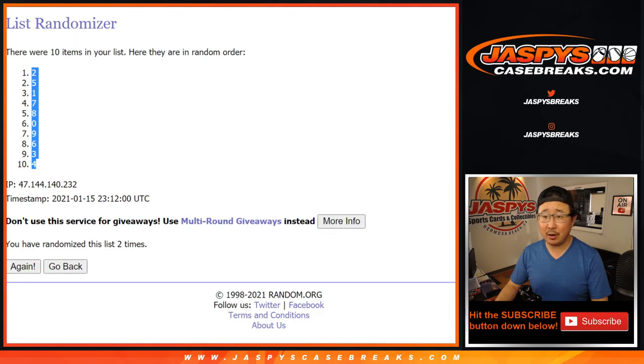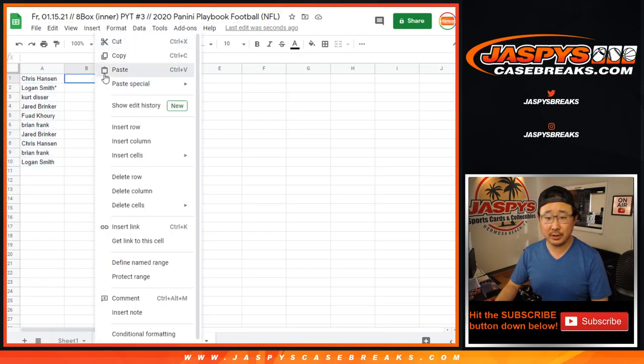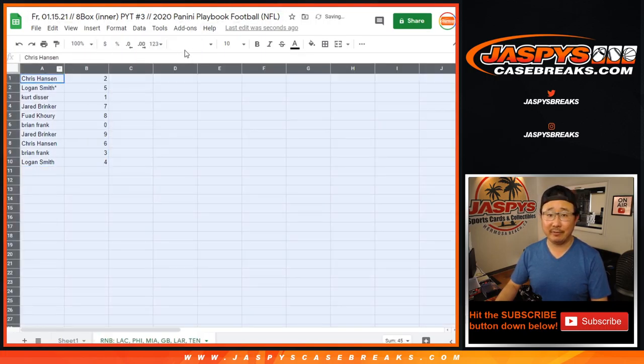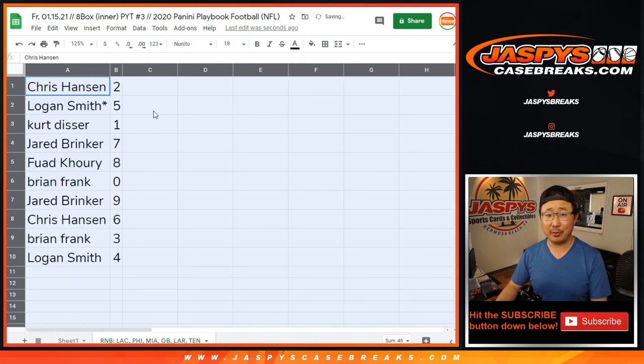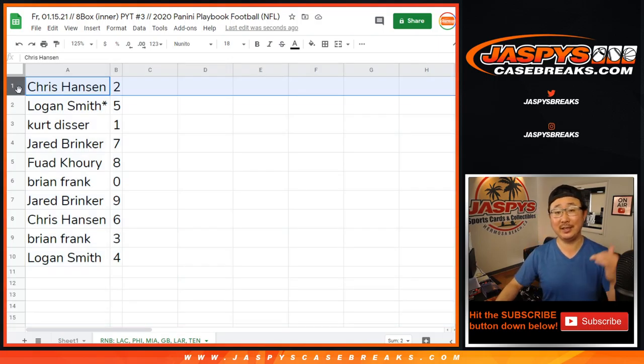Now remember, zero gets any and all redemptions, including one-of-one redemptions, but one will still get any live one-of-ones. So it's something to keep in mind. A pretty rare instance — I think a one-of-one redemption is something we don't usually see. In the years we've been doing this, I've seen maybe three or four in the hundreds of number blocks we've done. So it's not too common, but we've got to say it anyway. Disclaimer — it's in the description too.